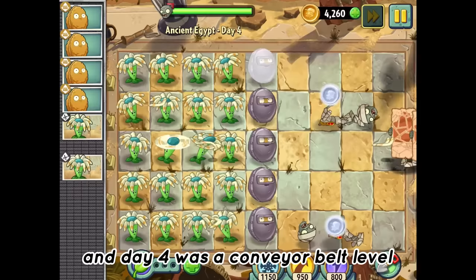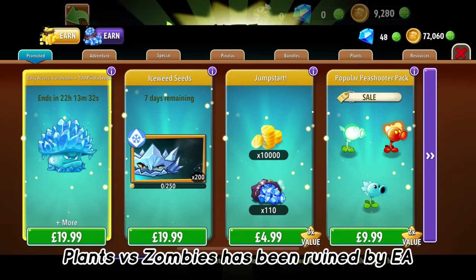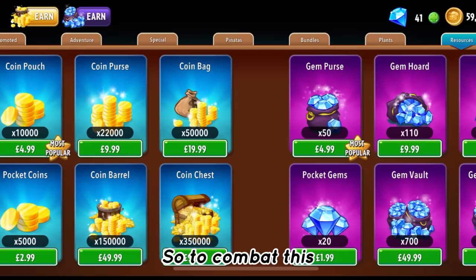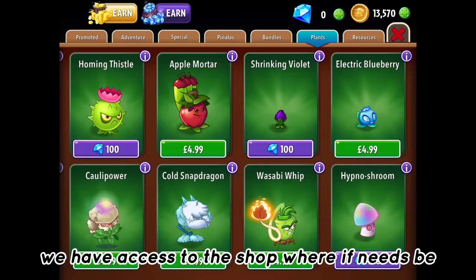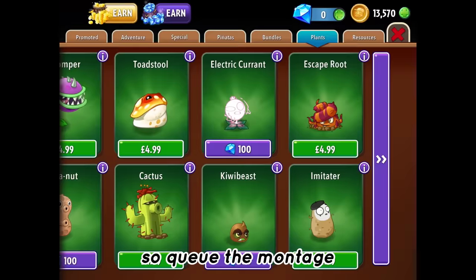Then we were forced to level up a pea shooter, which reminds me about another rule I forgot to mention. If you didn't know, Plants vs Zombies has been ruined by EA — they've added levels and basically all the in-app purchases you could even think of. So to combat this, I'm not going to level up any of my plants, and I'm also not allowed to spend any real life money on the game. The next couple of days we're just playing the game normally, and finally on day seven we have access to the shop where, if needs be, we can buy some plants with gems. But if you look at my gem count, I'm broke, so cue the montage.